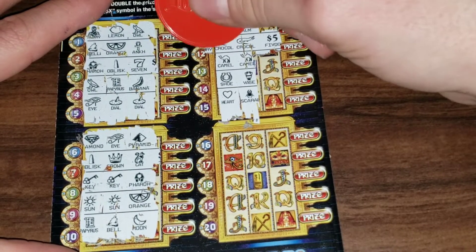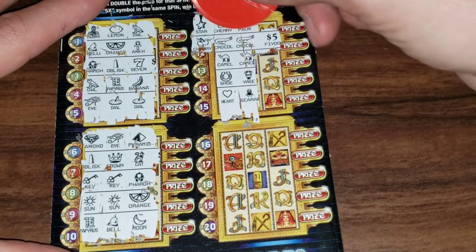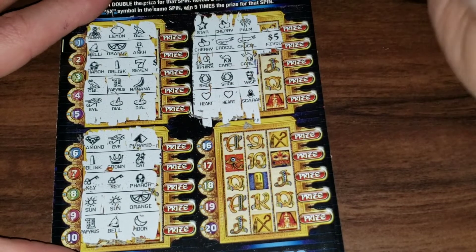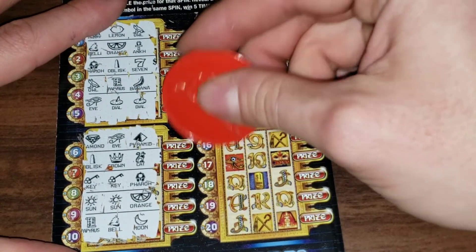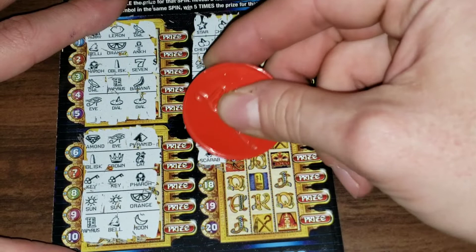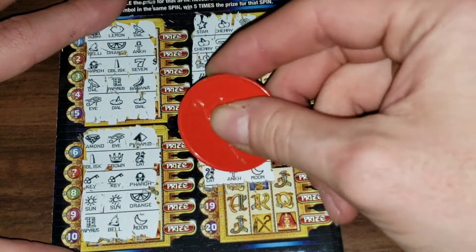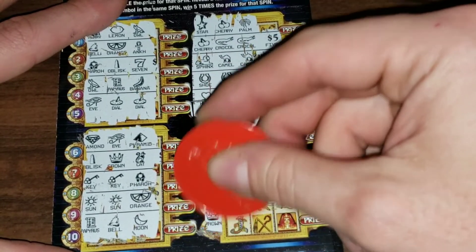What — oh, that makes sense. I was like, a 5? That doesn't make sense. Nothing there. I'm assuming it's gonna be over here. Cobra, cobra, seven. Clover, clover, palm tree.